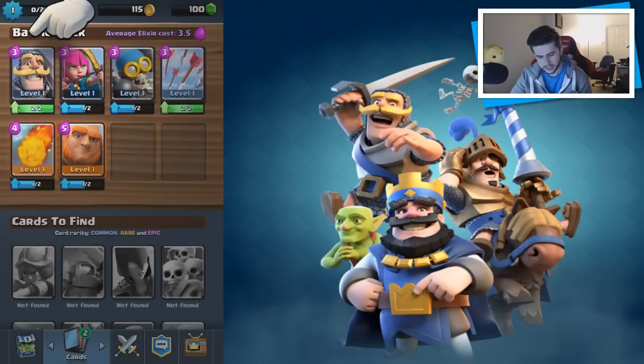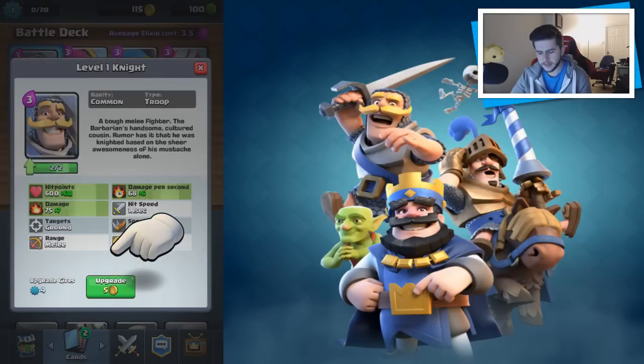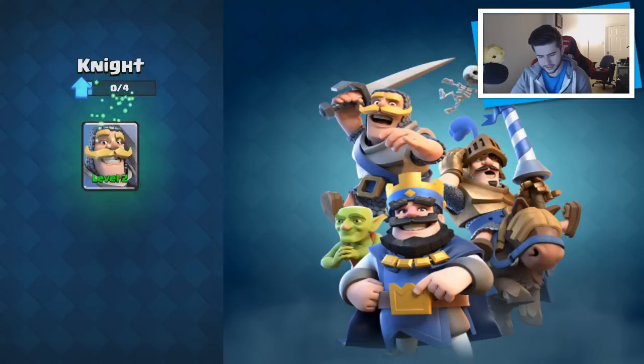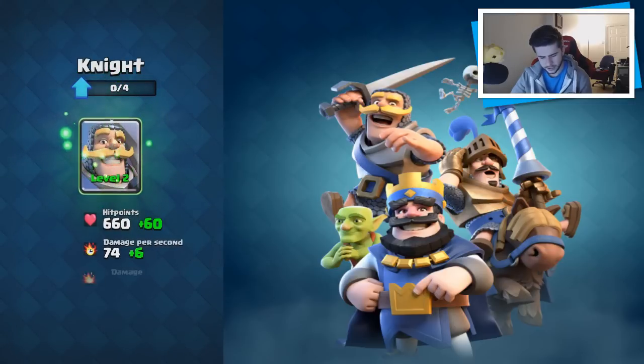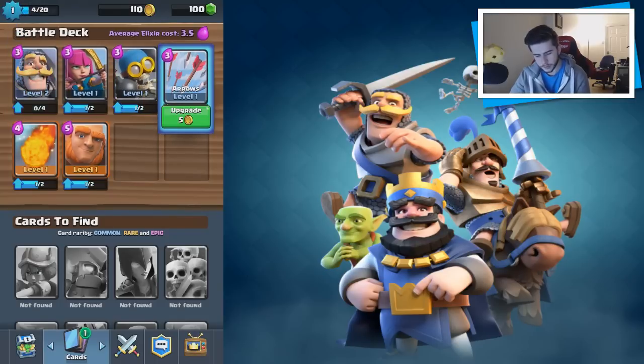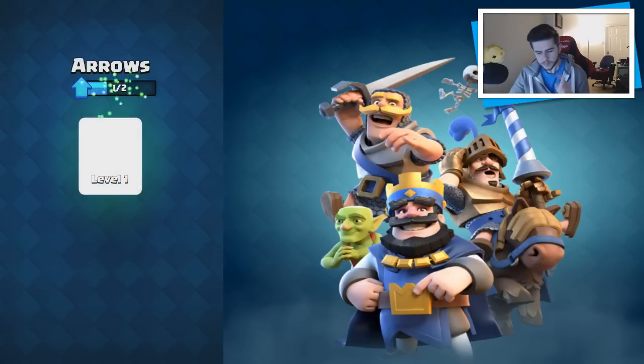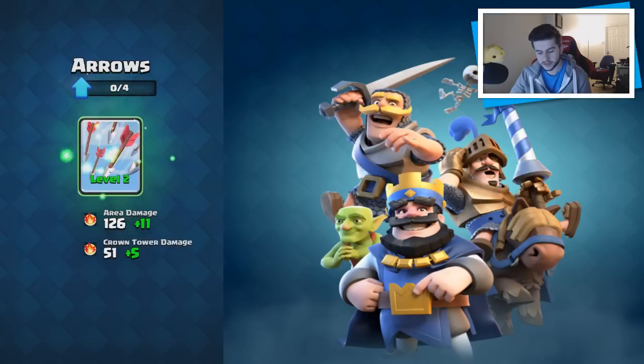We've also got the Knight — a common card. So it wasn't a Barbarian, it was in fact a Knight. I can upgrade it for five gold. It says: 'A tough melee fighter, the Barbarian's handsome, cultured cousin. Rumor has it that he was knighted based on the sheer awesomeness of his moustache alone.' That is a pretty awesome moustache. Let's upgrade him. I guess gold is something you earn per level, so let's upgrade the arrow as well — that's going to make it stronger.